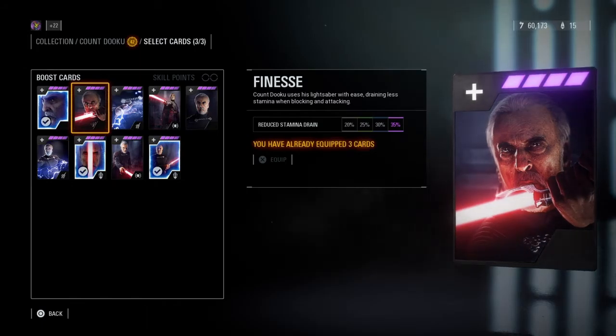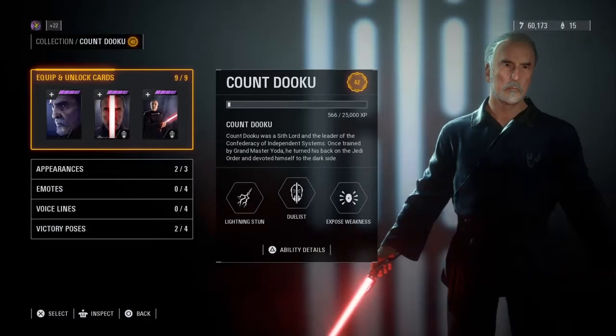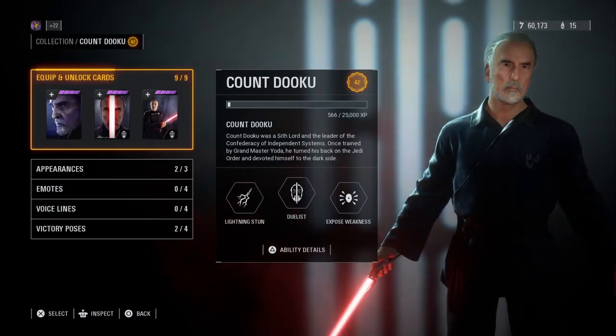I do like using Finesse in both trooper-based game modes and heroes versus villains because it works equally well in both. Now that we've covered his abilities and best star cards for trooper-based game modes and heroes versus villains, I'm going to put in some heroes versus villains gameplay so you can see how powerful this build is. If you do like this video, leave a like if you found it helpful. Consider subscribing so you don't miss future content. Hope you have a very nice day, and peace.